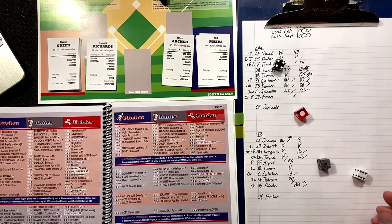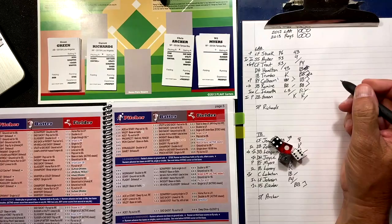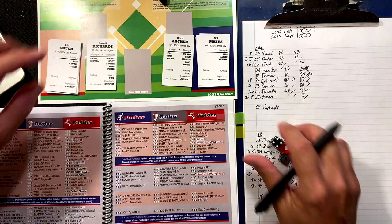Bases loaded, two down — one-four-six — flash. Archer is a flash. Does Green have a good eye? No. Struck him out — second strikeout of Green — but the Angels get on the board! One-nothing.